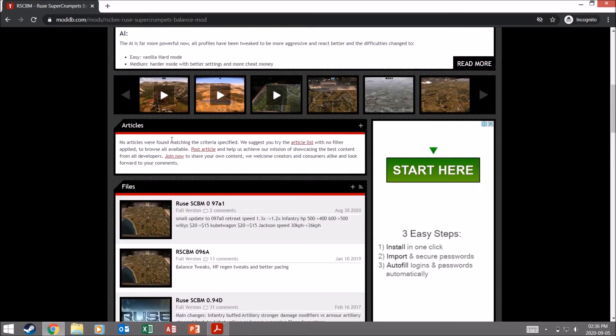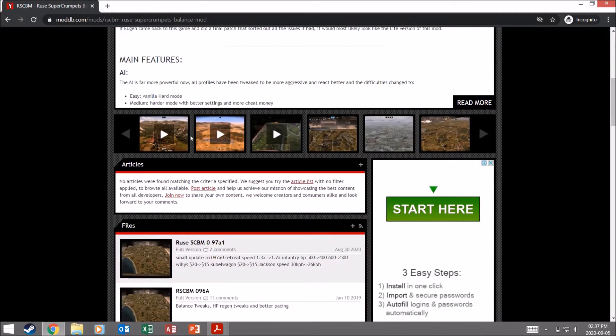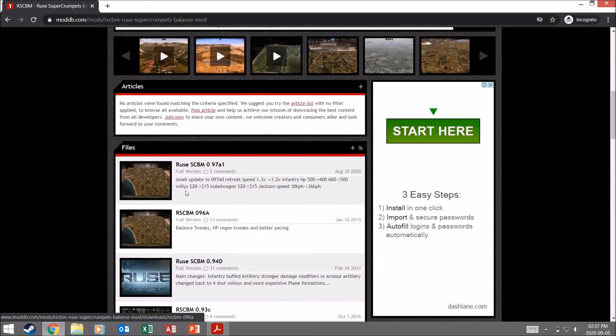So let's get into the actual download. If you come to the ModDB page or just search Supercrumpets Roos mod, you'll find it pretty easily. I'm going to leave a link to the mod in the video description as well as the pinned comment, so make sure you check over there. You come down to files and you'll see there's just a ton of versions. The newest version right now as of August 30, 2020, is Roos SCBM097A1.